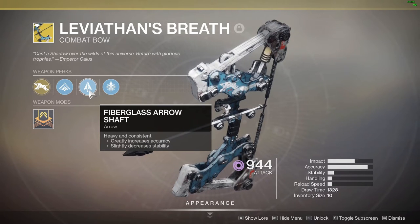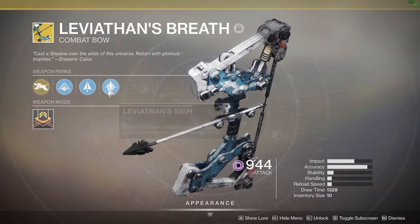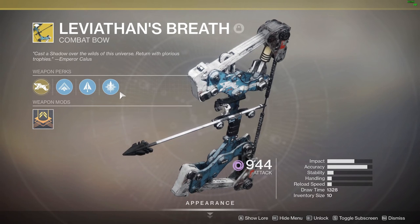Fiberglass Arrow Shaft greatly increases accuracy and slightly decreases stability. The final perk, Leviathan's High: when fully drawn, the bolt creates a large concussive blast that knocks enemies back.